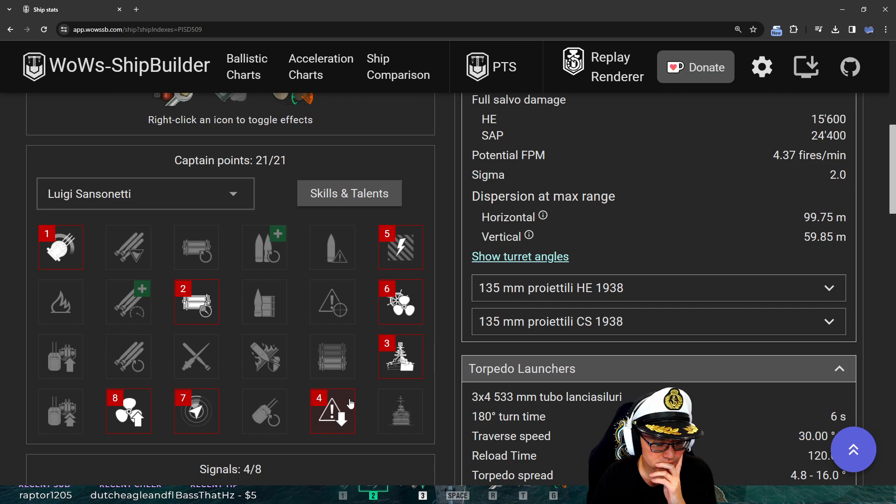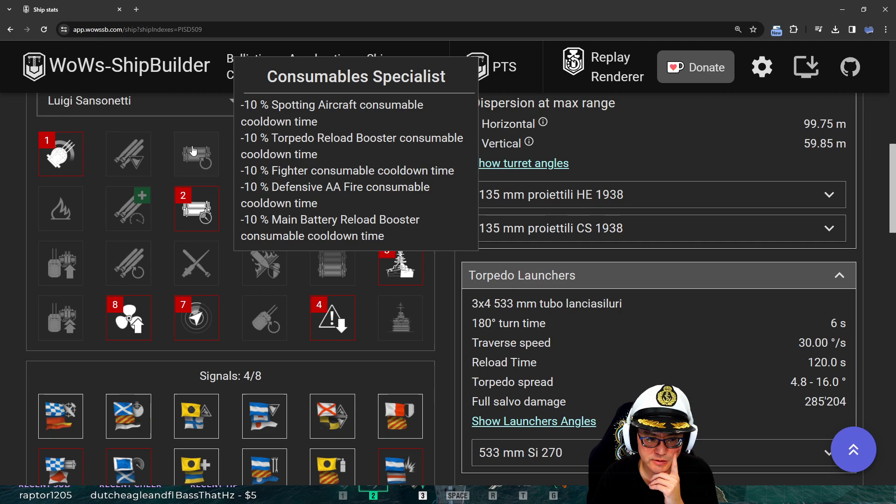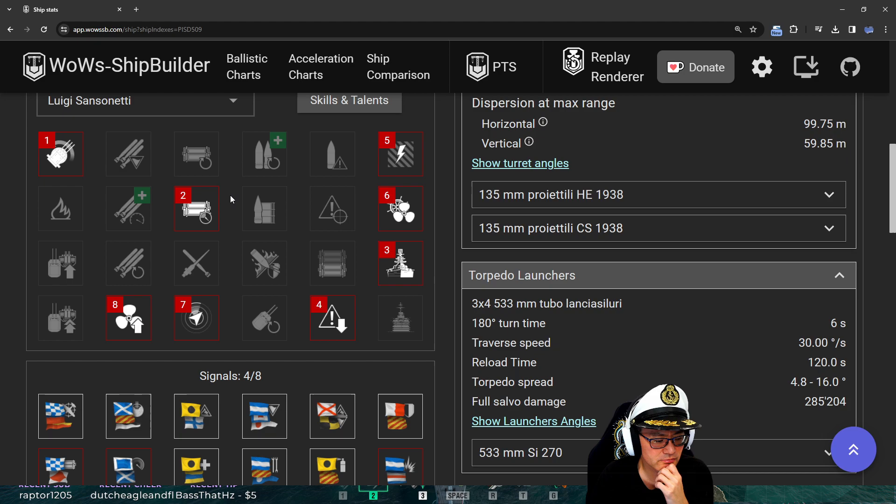Next patch I would also drop Grease the Gears and take Consumable Specialist to reduce the cooldown on smoke and speed boost, since that's getting a buff too. The nice thing is there are free commander respecs with the next patch - the not-so-nice part is you only have a week to decide. I'd respec all your captains if you can - it'll probably take an hour. You can also try it out on the Public Test Server right now.